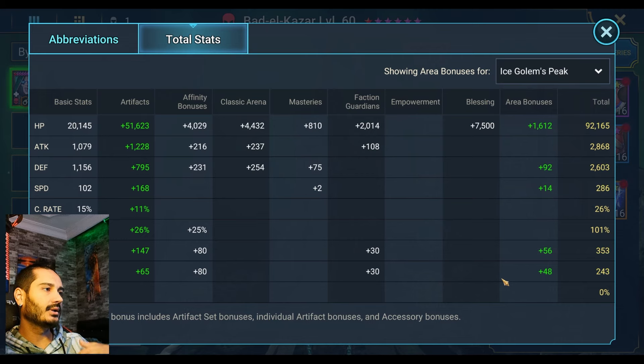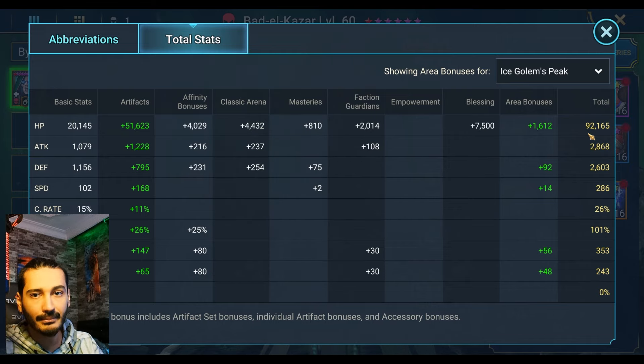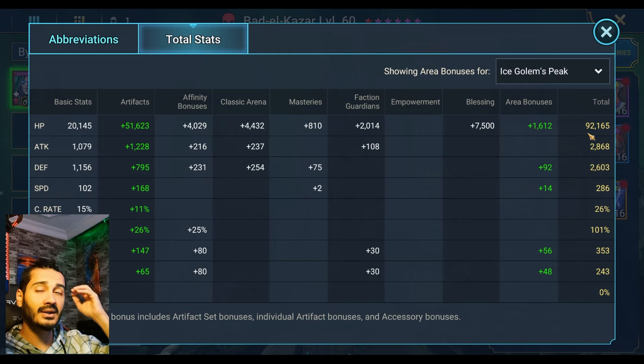That can help him to use the same skill more often, which is going to help us reduce our time. The stat requirement for normal stage 21 is shown here. For stage 25, you guys need a little bit above 110k HP, because I saw the boss Smek me. Even it is a no-crit attack — because it cannot be a crit attack, he's strong affinity — he hit 106k damage on my Bedelkazar, guys. Keep that in mind. But for stage 21, this is more than enough.